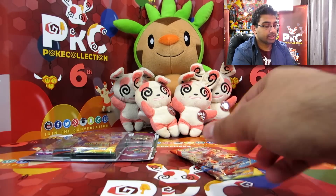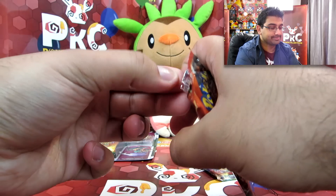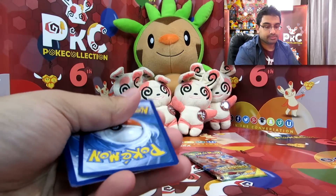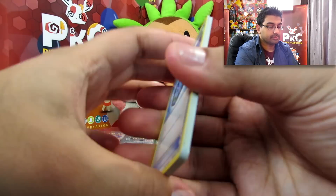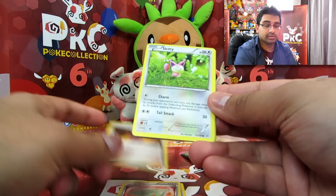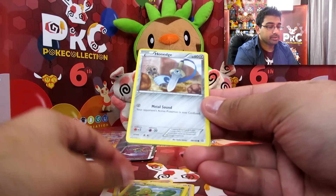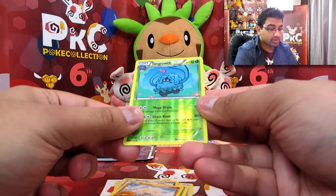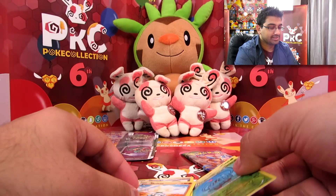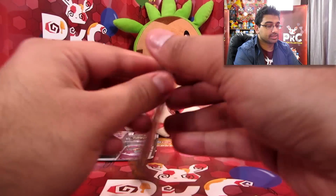Okay, on to Primal Clash — let's see if we pull a Spinda. Alright, so we have a Fresh Water Set, Weakness Policy, Maxie's Hidden Ball Trick, a Skitty, Tangela, Trico, Hone Edge, Meditite, a Tangrowth rare reverse, and a Tangrowth rare — nice! I like that.